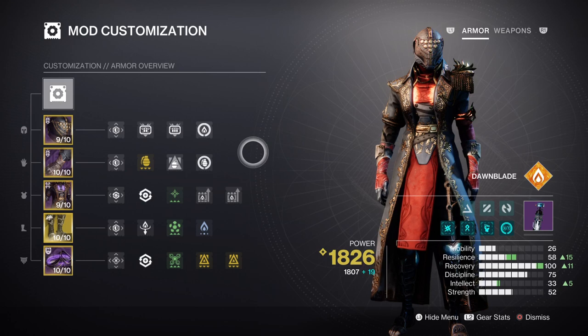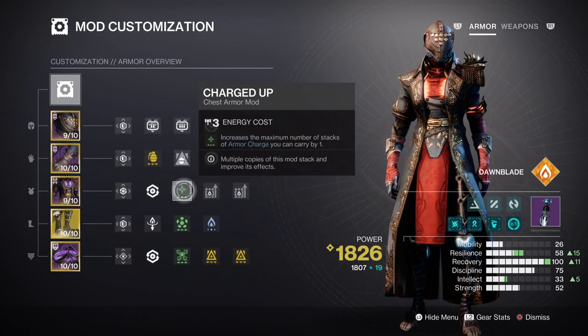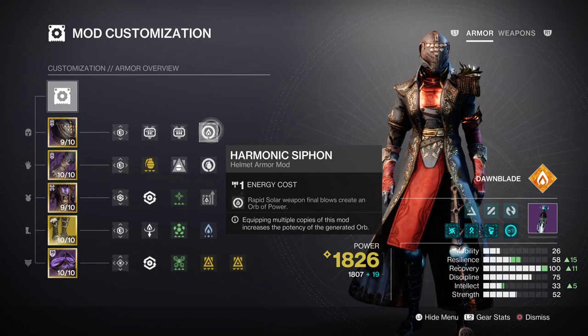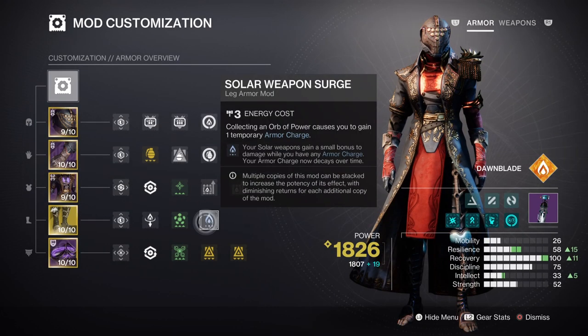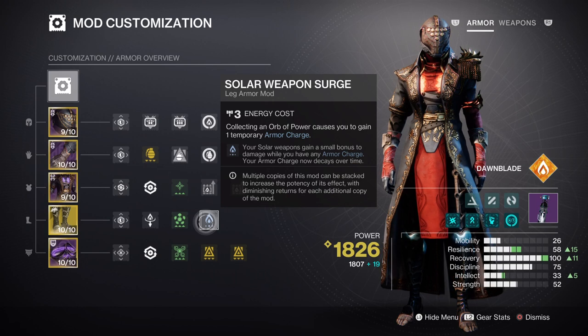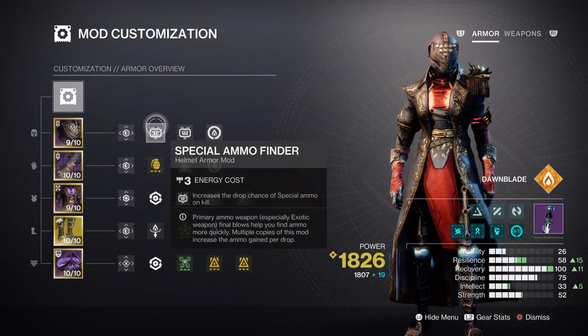Discipline at tier 7 is fine, as we can create firesprites to grant us extra energy back, and Grenade Kickstart is also available to use. For the additional armour mods: Charged Up gives you an extra plus one armour charge while active. The Harmonic Cypher mod, Firepower mod, and an Elemental Charge mod will help with creating armour charges as we go along. It's recommended you add a x1 Solar Weapon surge mod so your solar weapons get a constant damage buff while charges are active. Applying Time Dilation is also helpful for retaining charges as long as needed. Special ammo finder, reserves, and scavenger are suitable if you're using a trace rifle to speed up rift energy coverage.